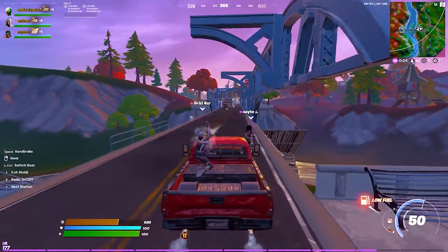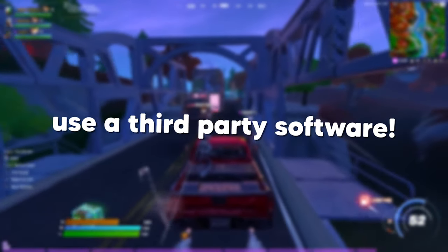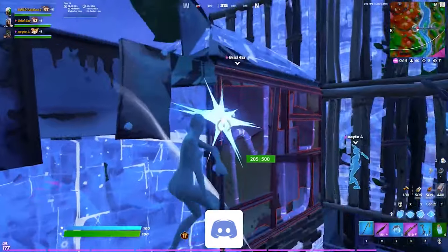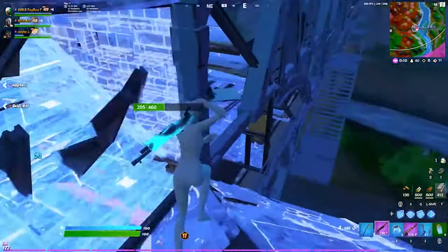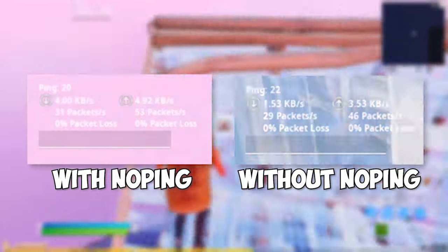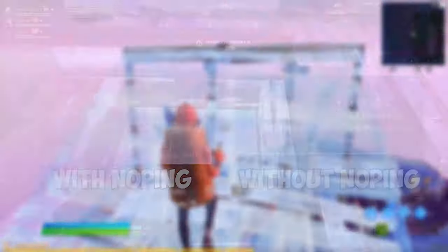Another really useful tip for PC players is to use third-party software to lower your ping. On PC, there are certain programs that you can buy which essentially route your connection in a more efficient way, allowing you to get less lag and lower ping overall. Personally, I recommend the software NoPing, as it's very reasonably priced and helps a lot with your ping. It lowers mine about 5–10, but some of you might even see more of a difference, like 10–20, depending on where you live and how your connection is routed.